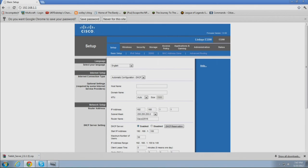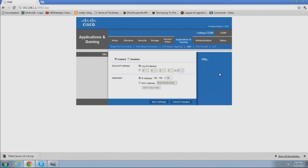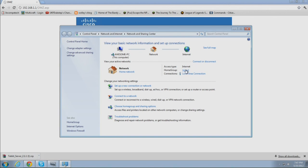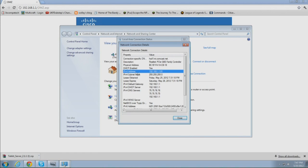Mine is a Linksys E3200, which I just recently got. Generally, you want to go into your Applications and Gaming section, or port forwarding, and you should see a section for a DMZ. I have the DMZ set to 192.168.1.120, which is the PC I'm running right now. To get the number you need, go to your Network and Sharing Center — this is all on Windows 7, by the way. Click on your Local Area Connection, then Details, and it should be your IPv4 address. The last set of numbers is what you're going for, which in my case is 120.